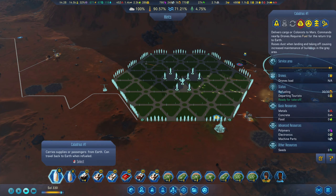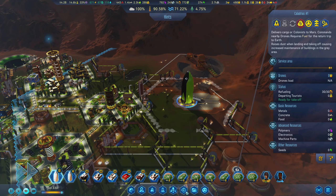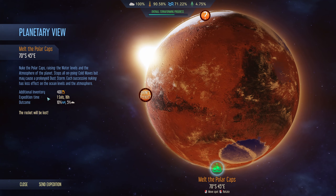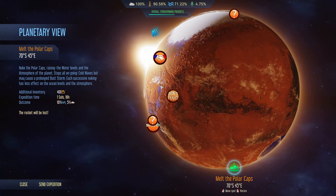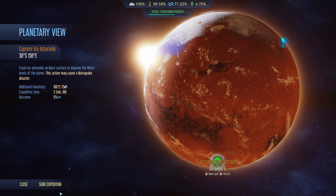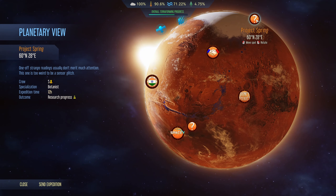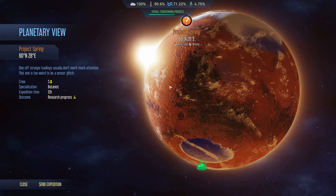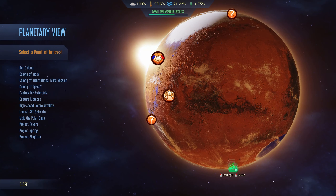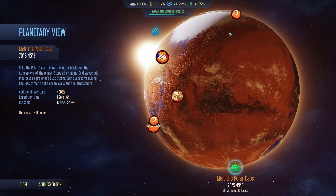We got some rockets ready. You are ready to go back. We could still do a couple more just to get the water maxed out. Additional inventory required. Otherwise these aren't really doing anything. We still have this one at 5%. Might as well do this. We just need to send 5 botanists. Oh, this rocket will be lost — I'm not ready to do that. Maybe we just send this one on and do some research project.